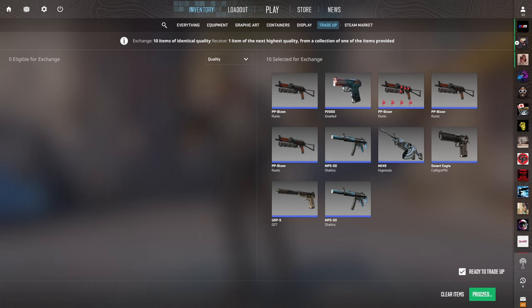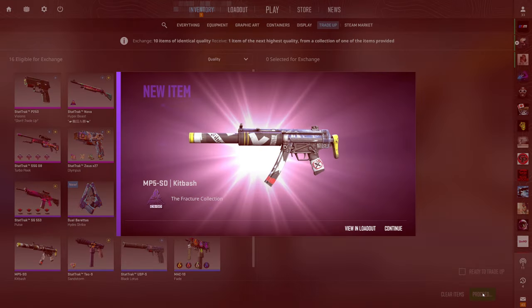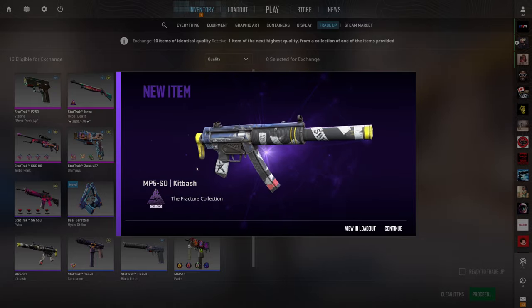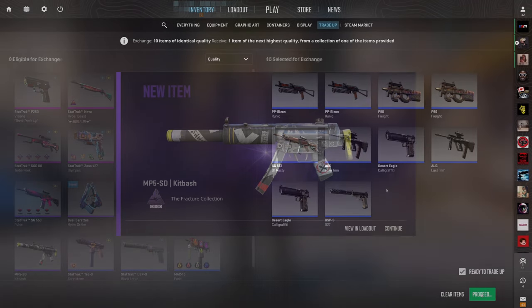Third Mil-Spec to Restricted trade-up right here — let's just get straight into it. Two Kitbashes in a row is crazy. Not looking good now, but it's okay. I think we're going to bounce back. I'm predicting 2 Galleries in a row right here — mark my words.